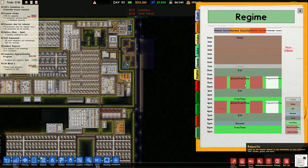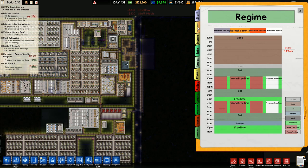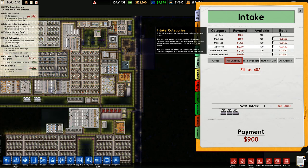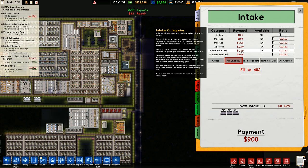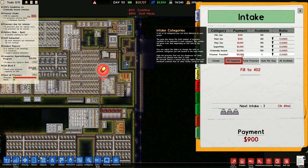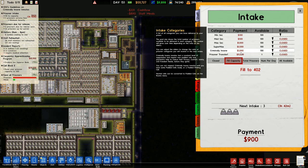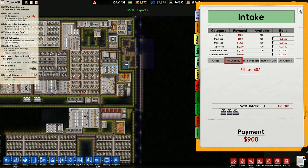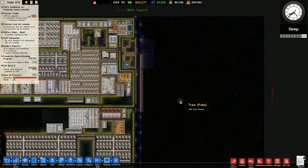Supermax is able, in theory, to get us a lot of money. Criminally insane are 3,000 per customer, which is pretty good. Supermax is 2,000 per customer, so I'd like to get a load of those. And once supermax is built, I will also make prisoner transfer available as well. So we get 15,000 per prisoner transfer, and I'll bring all of those in.